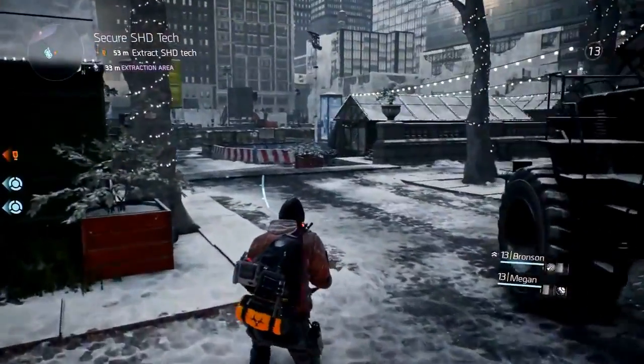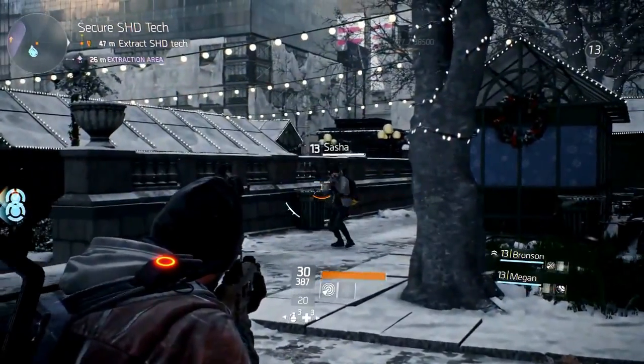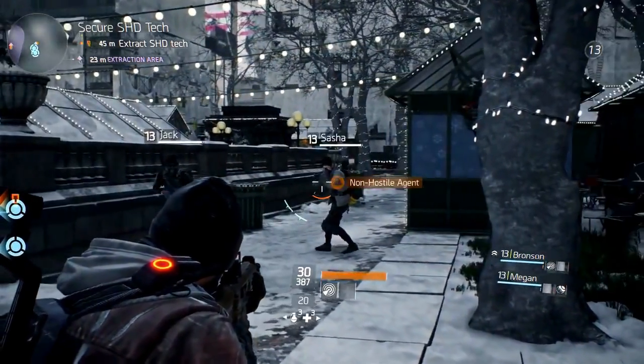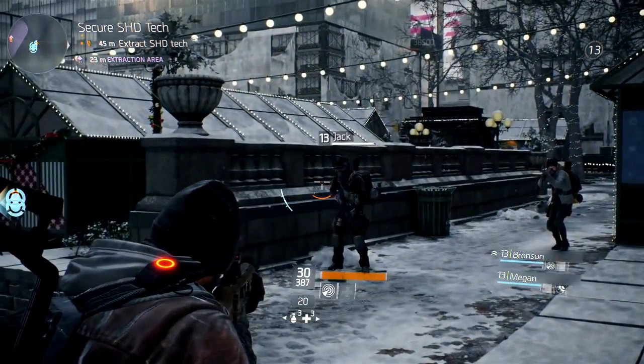It looks like our group is not alone — another group of players is in the same extraction area. In the dark zone it's very important to find out player intention relatively quickly, whether or not they're friend or foe. But it looks like these two are not interested in engaging, so our group is going to continue on and try to get that legendary weapon out.